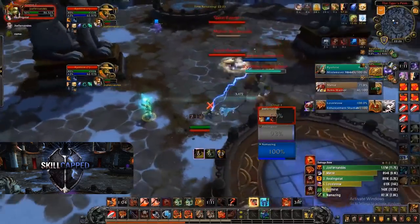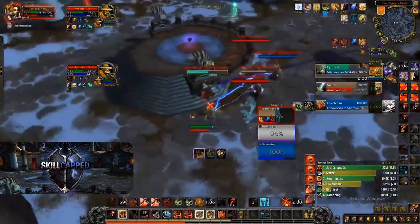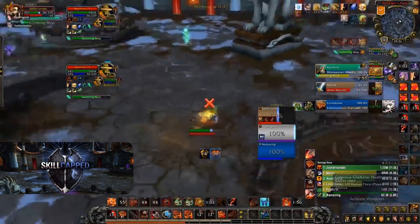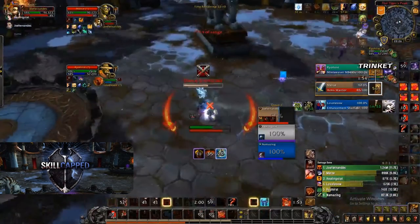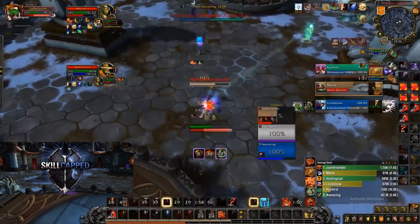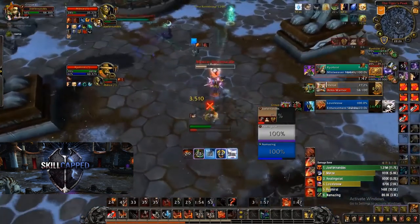Against this turbo cleave, as you can see, my constant kiting made it extremely difficult for them to kill me, as well as forcing a mistake from the warrior. He kept trying to pressure me, wasting his Bladestorm whilst I was kiting, then getting aggressive on me with no trinket and in Battle Stance. So I immediately counter-pressured the warrior with a stun and a lot of pressure, forcing both Die by the Sword and Cocoon from the Mistweaver.